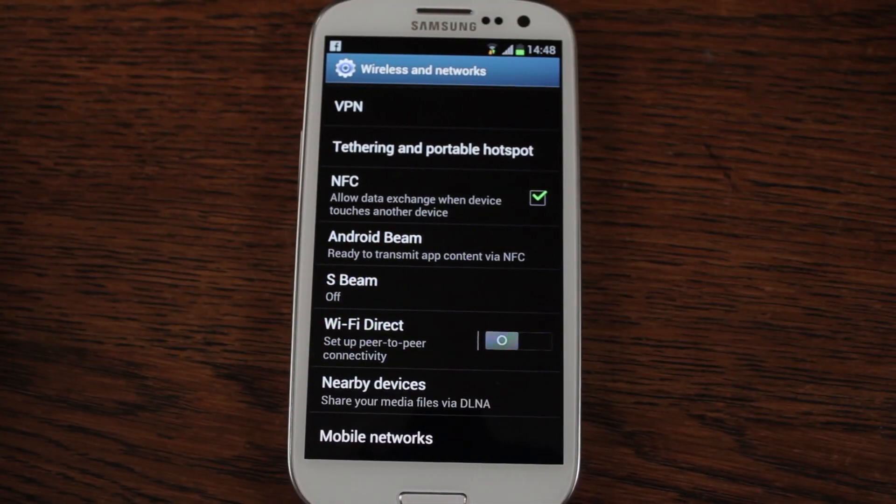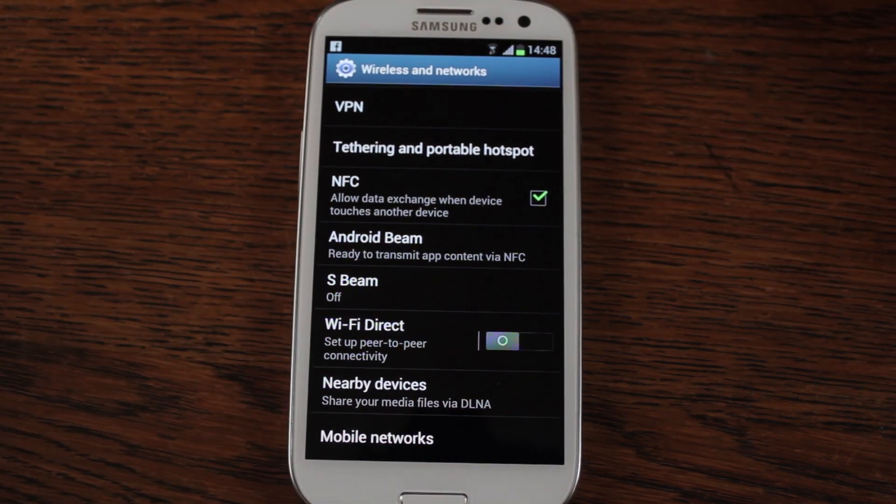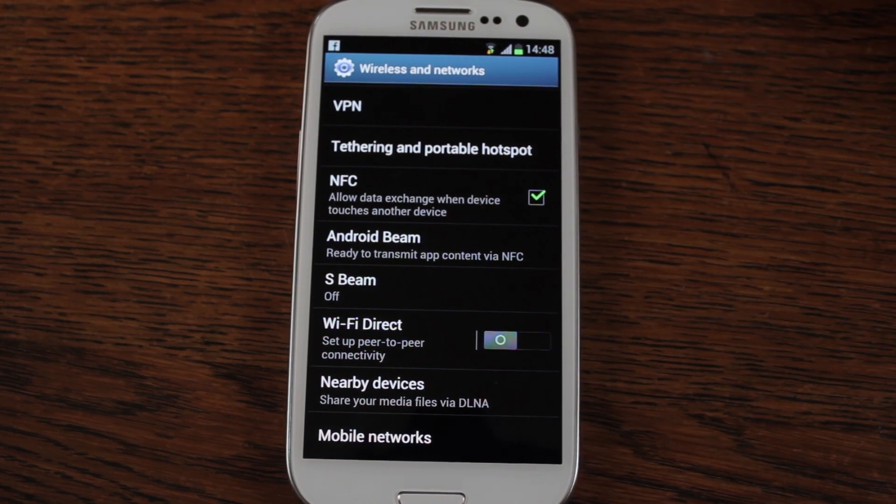NFC, for those of you who like using NFC tags or if you're looking to tap your phone together. Android Beam, which is basically the same thing and allows you to transmit content. And S Beam, which is Samsung's version of NFC.